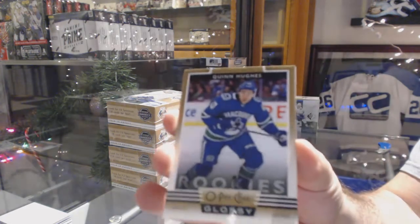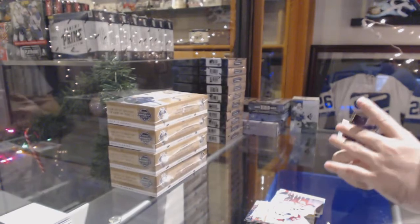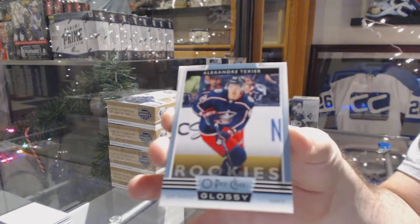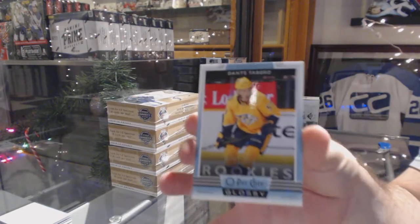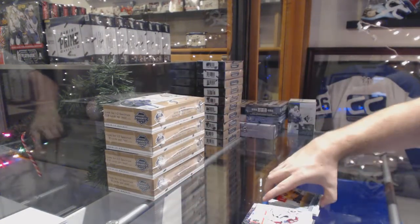We've got a Quinn Hughes rookie. Quinn Hughes for the Canucks — that's a gold version! We've got an Alexander Texier for the Blue Jackets, and for the Nashville Predators, Dante Favreau.